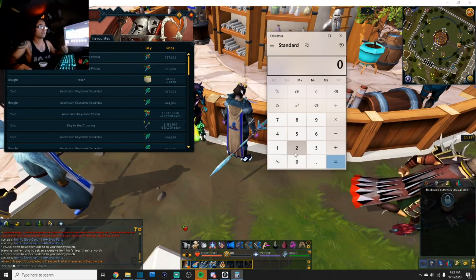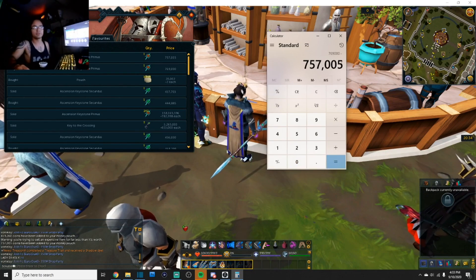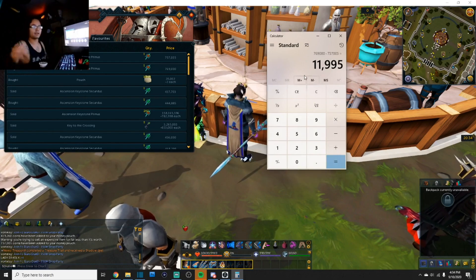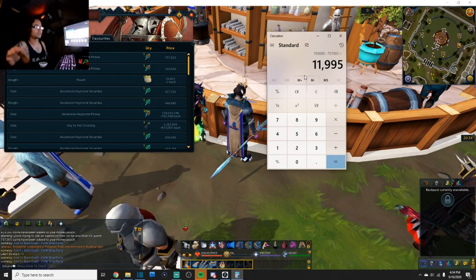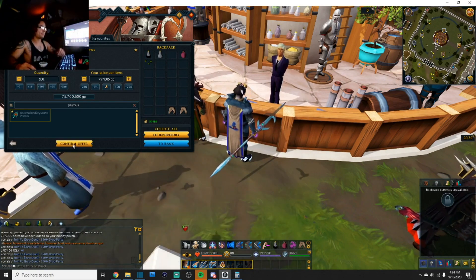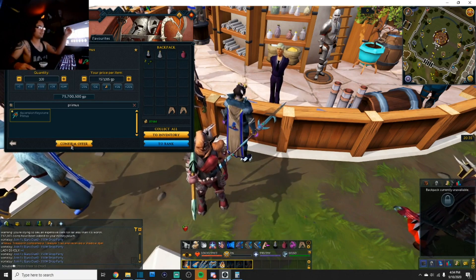Using a calculator: 769,000 minus 757,000 — give or take a little change. Once you subtract the low margin from the high margin, that is your profit, your expected gains per key. Right now I'm going to buy 100 of these Primus keys at 757,005 each and buy 100 of them.